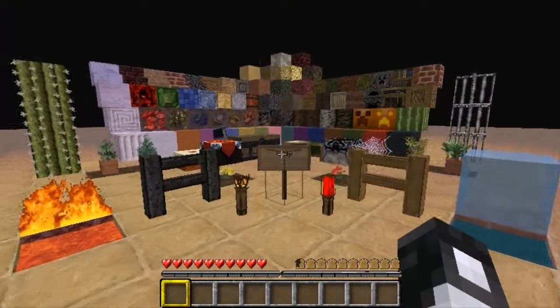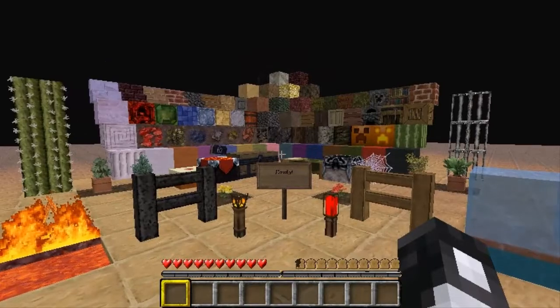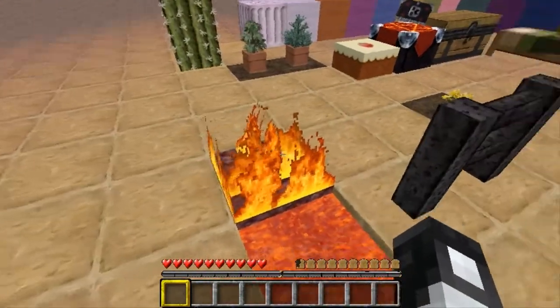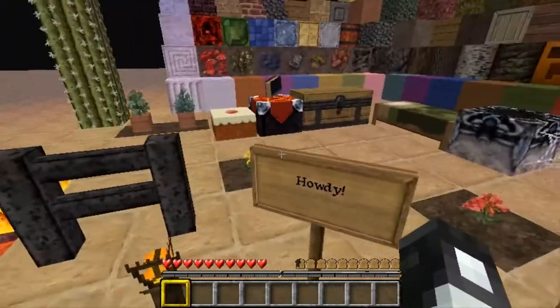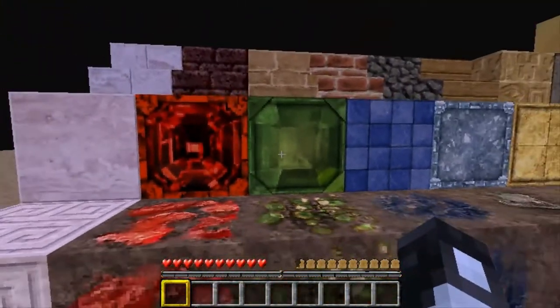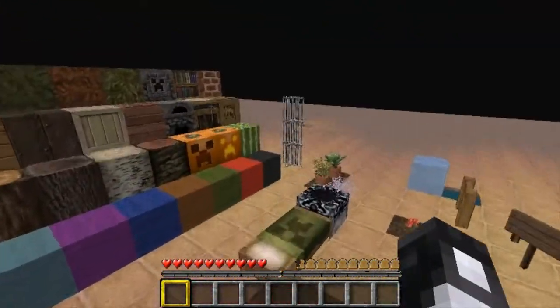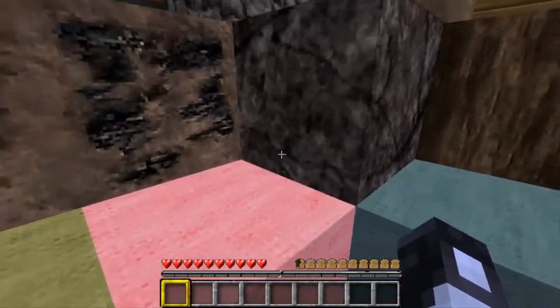Now if you use this texture pack already, you may have noticed that there are some animations missing. The fire is supposed to animate and produce smoke, along with lava and water. Even these redstone and emerald blocks are supposed to shine, but it was causing me so much lag that I had to turn the animations off.